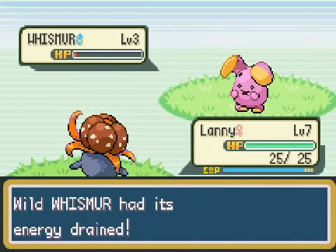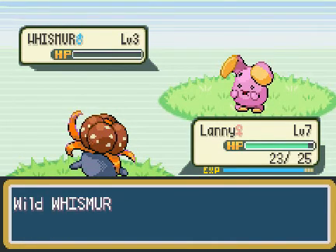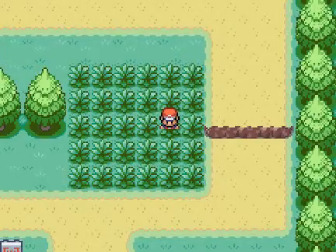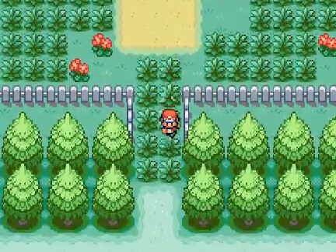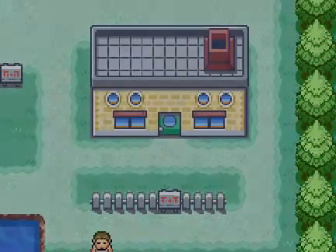Critical hit! Getting those crits. It's going to be quite difficult to catch Onix though, because that Absorb seemed to have knocked it out in one hit. So this is going to be quite difficult.